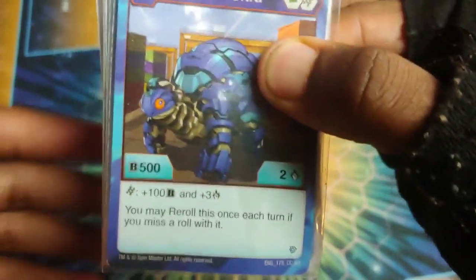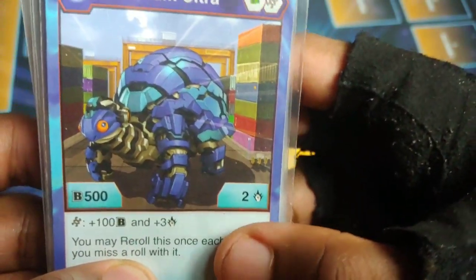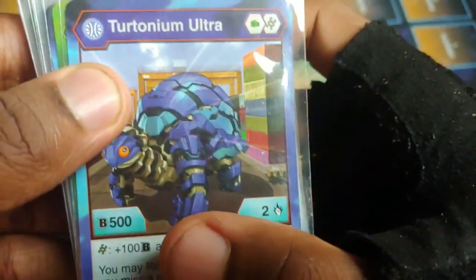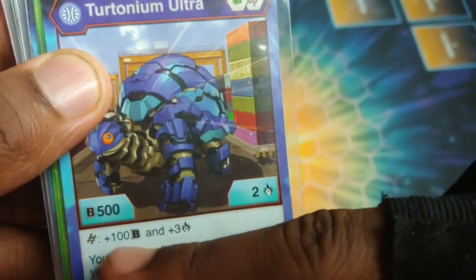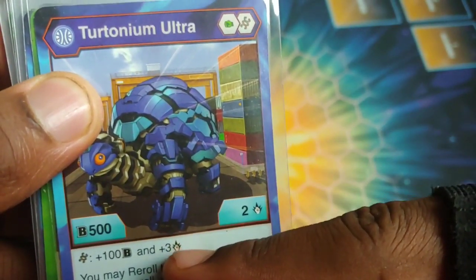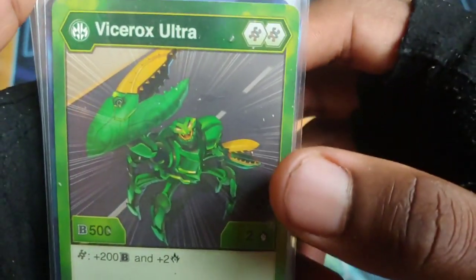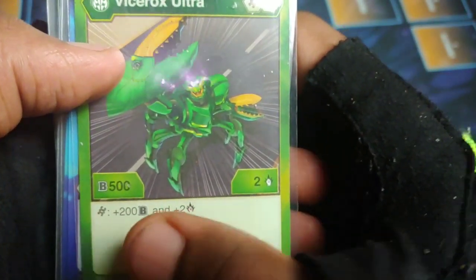Aqua Stertonium Ultra: if it lands on a helix it gets plus 100 B power and plus three, and then you can re-roll if you miss a roll with it. You're talking about this thing getting up to like 1100, and then with that bonus up to 1200. Even if you lose the three, you still got two damage for it.